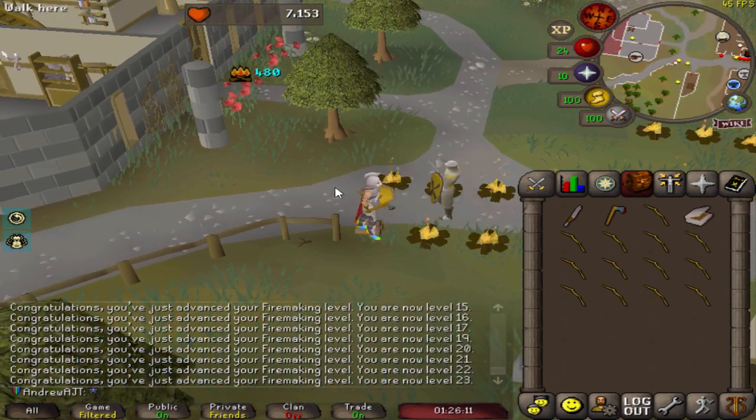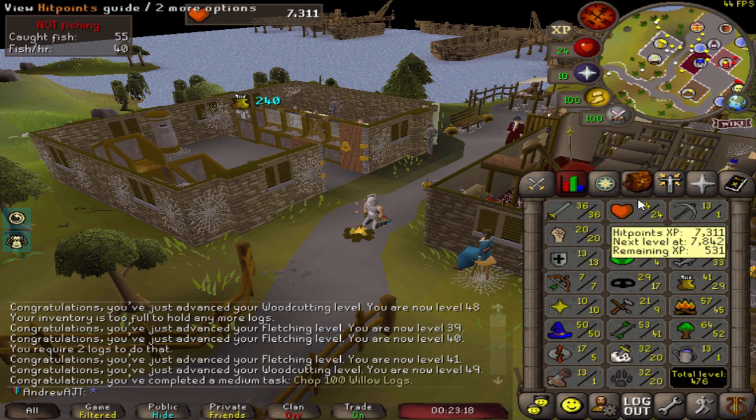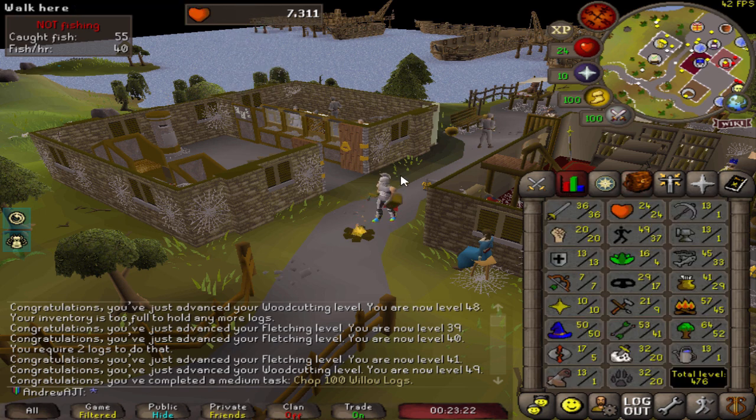To afford things like a dragon scimitar and maybe some rune armor as well, depending on the areas. Here are the results from all of that skilling including some fishing and cooking: 33 fishing, 45 firemaking, 52 woodcutting — did quite a bit of AFKing there — also 41 fletching and 30 cooking.